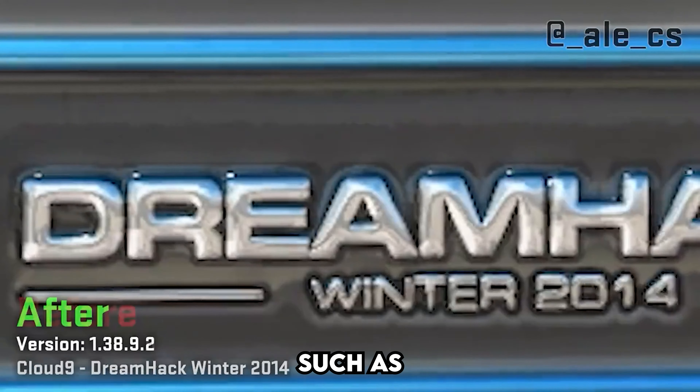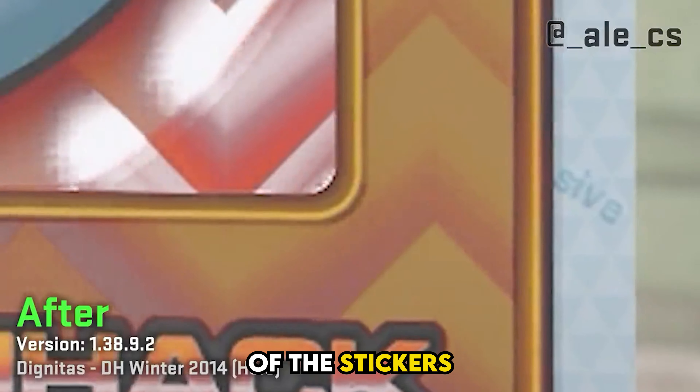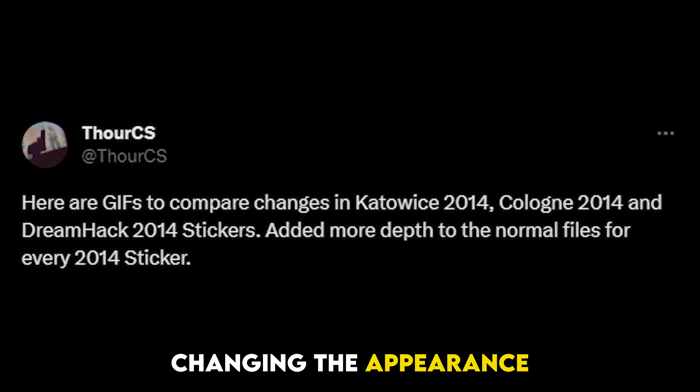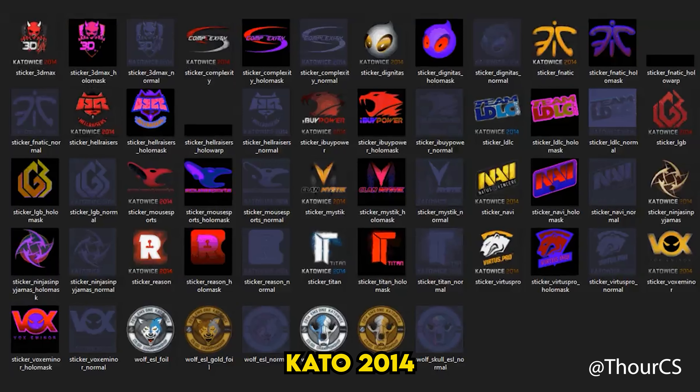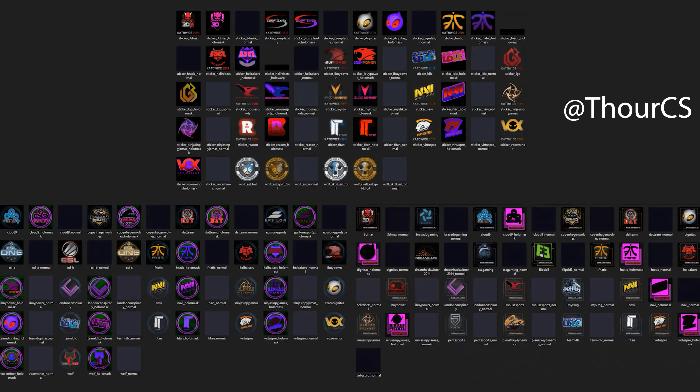This update has some small adjustments, such as eliminating imperfections found both on the outside and inside of the stickers. Moreover, the update has added more depth to the normal files, changing the appearance of stickers from Kato 2014, Cologne 2014, and Dreamhack 2014. Thanks to Tor, all of these stickers are now visible on the screen.